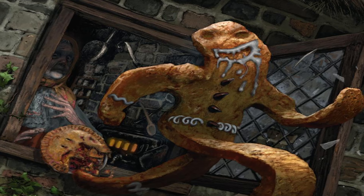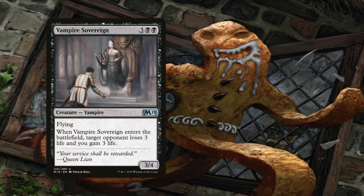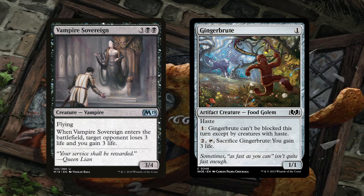Next up, we'll be swapping out Vampire Sovereign for an additional copy of Gingerbrute. This might seem a little strange at first, but let me explain the rationale. Vampire Sovereign's been played almost exclusively as a life gain card in our cube, and Gingerbrute functionally gains the same amount of life as Sovereign for a significantly cheaper mana investment. Magic design is so sleek and pushed these days that we're looking for any opportunity to cut our curve without compromising on power level, and this swap should fulfill those goals.